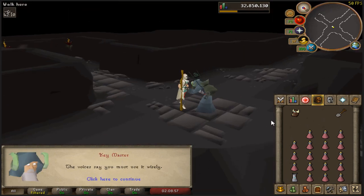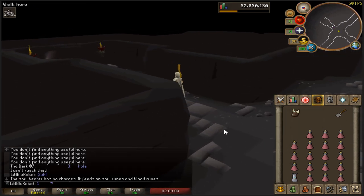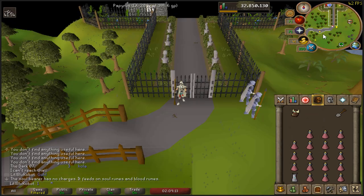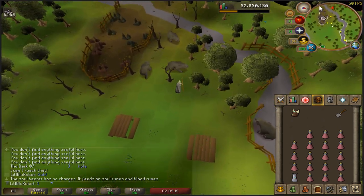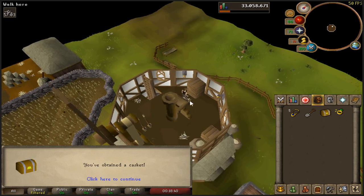Ooh, spoopy. How — no. So yeah, the Soul Bearer. How many charges does it have in it? It needs Soul Runes and Blood Runes. If you don't know what this does — what the Soul Bearer does is you can charge it; for every charge, which is one Soul Rune and one Blood Rune, you can send an unsold head straight to your bank. Got myself a casket — let's see, are we finally gonna get a good hard clue?